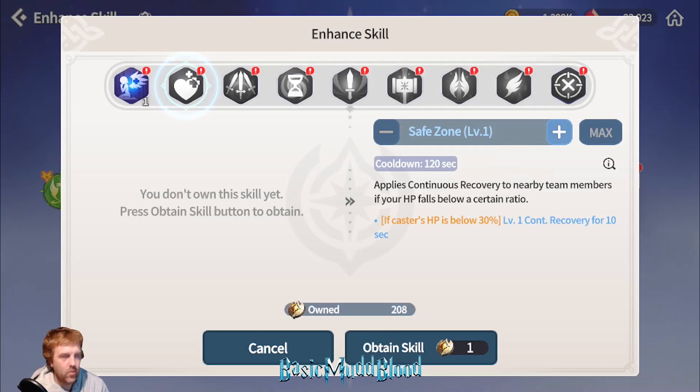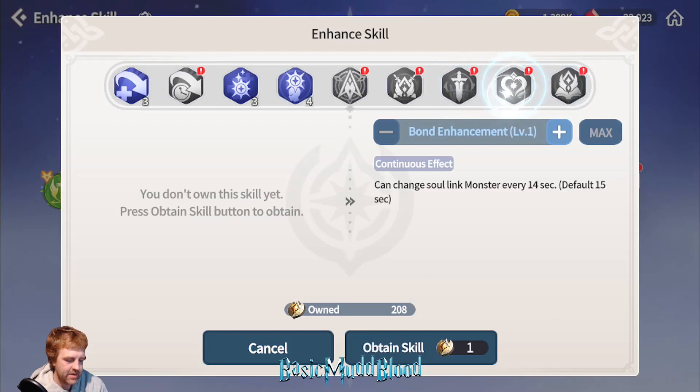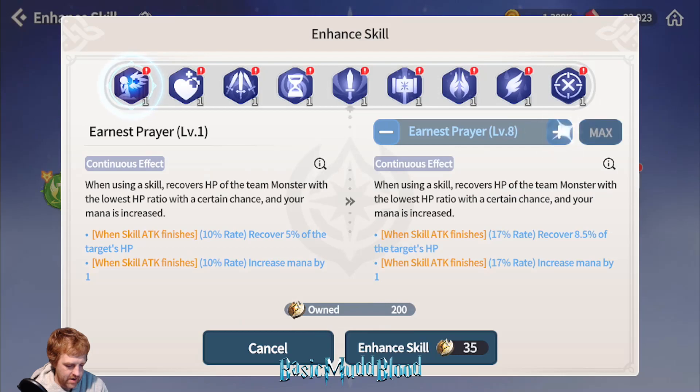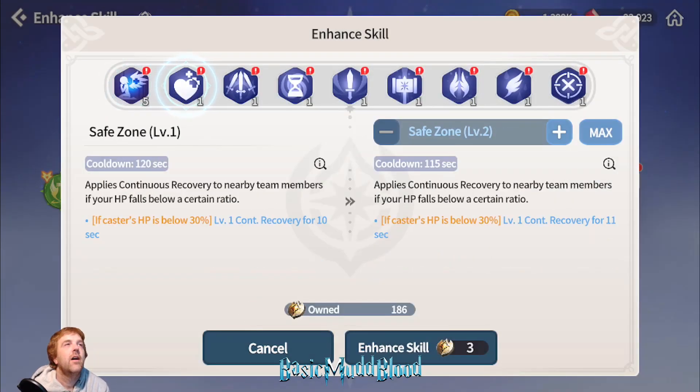For these passive ones, you want to put one point into each so you get the skill activation. With utility ones you just have them — they all have a default. But with these ones they don't have a default, so just put one point into each. This first passive — when you use a skill, you heal your monsters and possibly increase your mana. I like this one. I'm going to go 5 points but I'd max it out. This next one applies continuous recovery to nearby team members if your HP falls below a certain ratio — just the first level is good enough since it only adds seconds, not a better recovery level.